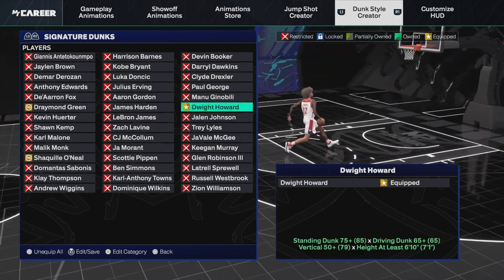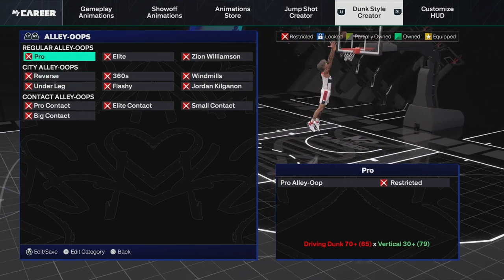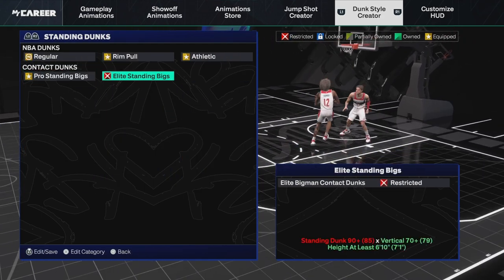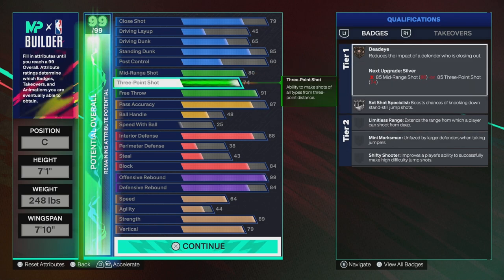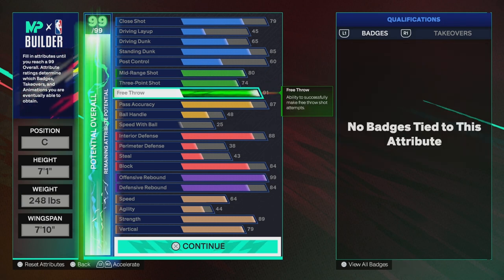I also have the Pro Standing Big Contact as well as Dwight Howard. As soon as I get my plus five Cat Breakers I'm going to use it on standing dunk to unlock a 90 standing dunk and get the rest of the contact dunks, as well as the Elite Standing Bigs. I went with max style mid-range three pointer and free throw — because if you're dominant down low with contact and get and-ones or get fouled, you'll knock down every single free throw. In Pro-Am or Rec that matters, and in Park you can take away the free throw and freestyle the build.